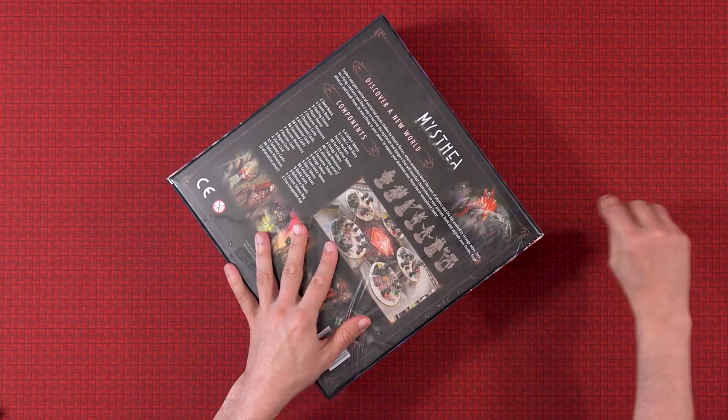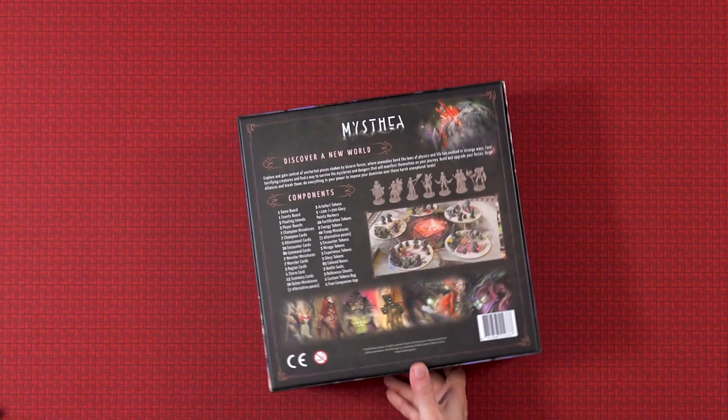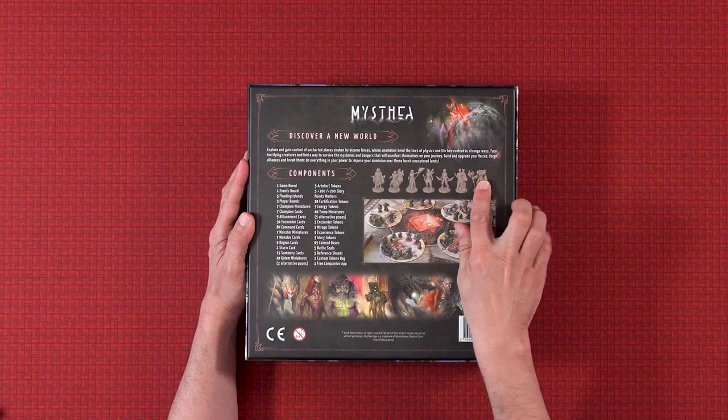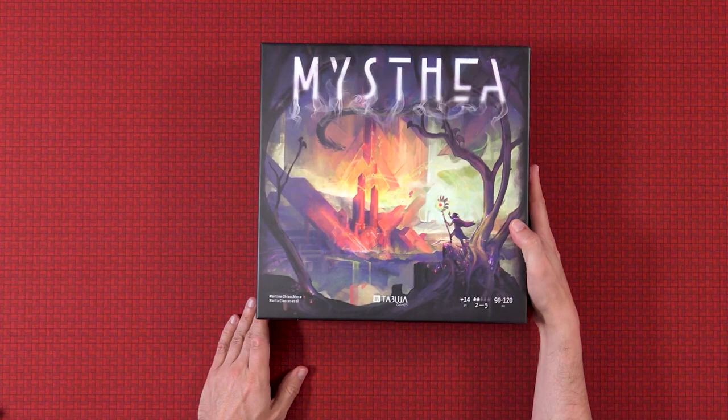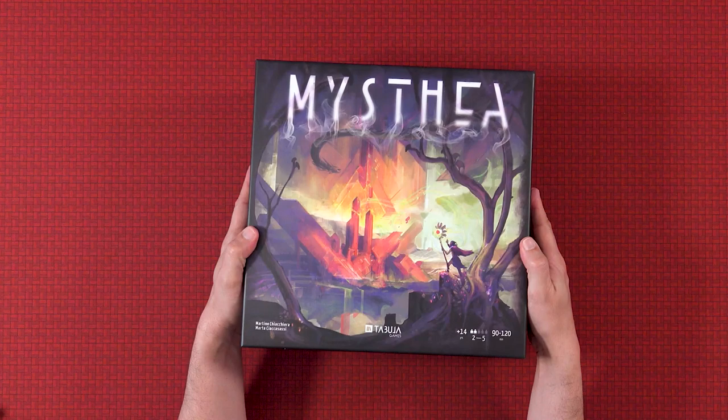So as I say, just arrived, still in shrink wrap — let's get rid of that. Now this box is heavy, I'll tell you that for nothing. I know that there's miniatures in the game, so that's probably the reason why it's quite heavy. 'Discover a new world, explore and gain control of uncharted places shaken by bizarre forces.' I'm not going to read the whole thing out, but you can see the miniatures and we've got a components list here. Box feels good and chunky. We are two to five players, 90 to 120 minutes — I'm not sure how true that is; I've spoken to a couple of people this morning who said it takes a lot longer than that.